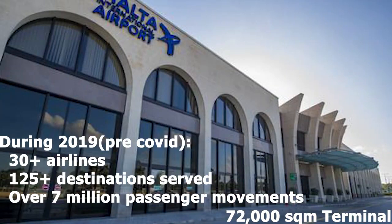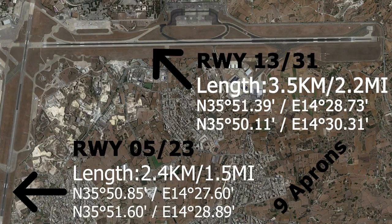Malta has one primary airport. The Malta International Airport Terminal is over 72,000 square meters, and in 2019 alone, it welcomed over 7 million passengers, where 33 airlines connected the Maltese islands to more than 125 destinations in 43 countries. Malta International Airport has two runways linking nine different aprons.